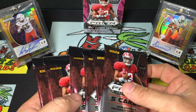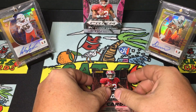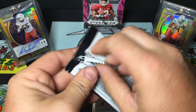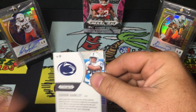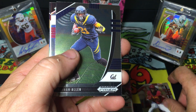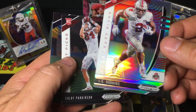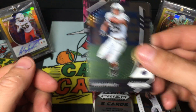Box one - six packs, 30 cards. First pack: David Montgomery, Keenan Allen, JK Dobbins - sweet card - Colby Parkinson, and Saquon Barkley.